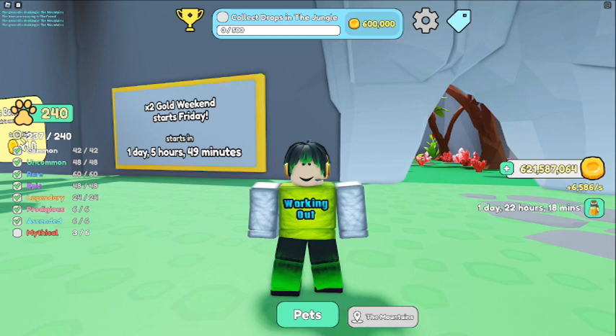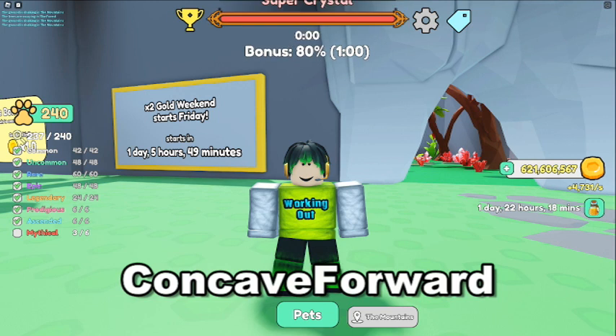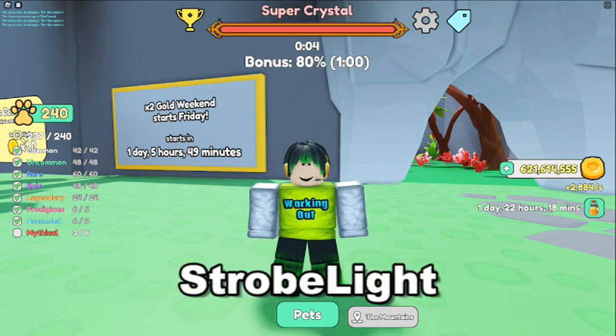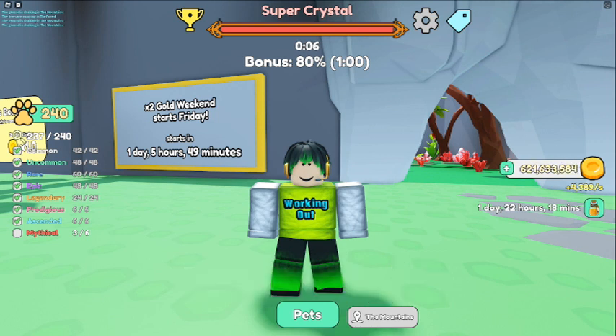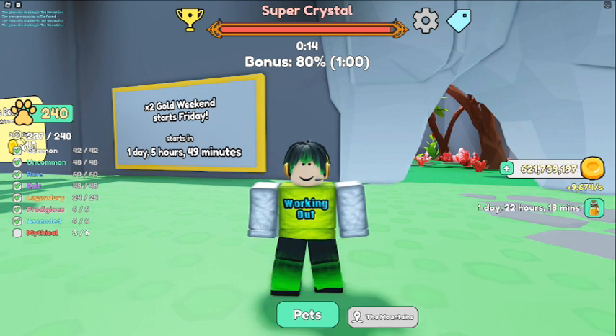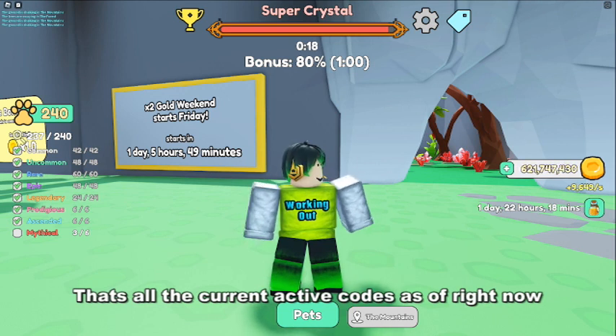The next code is Concave Forward — one hour. The second to last code is Strobe Light — two hours. And the final code that just recently came out is Sticks and Stones and Levers — two hours.